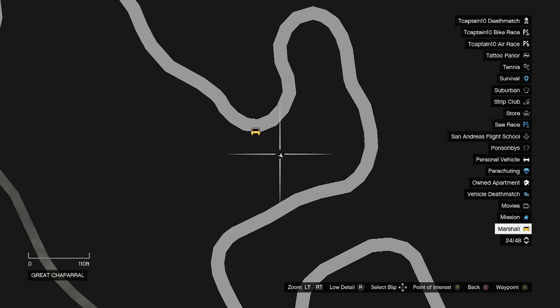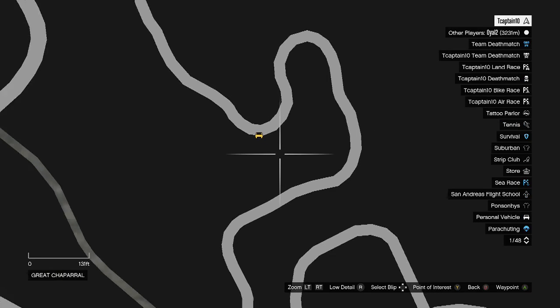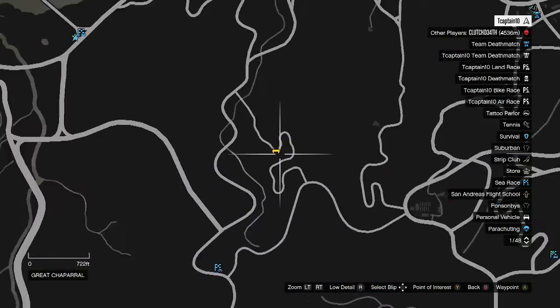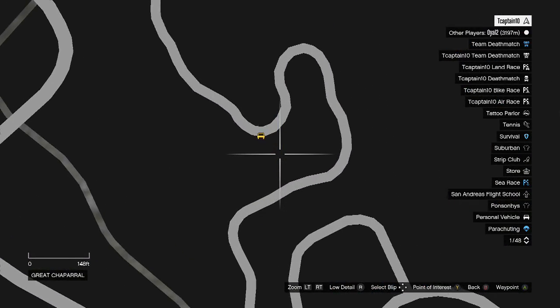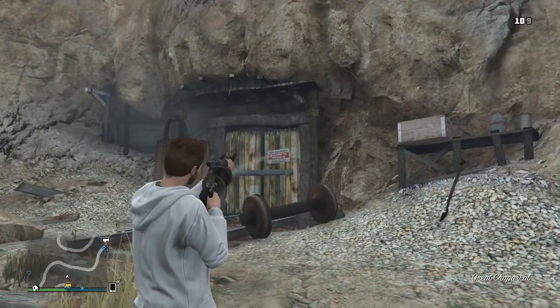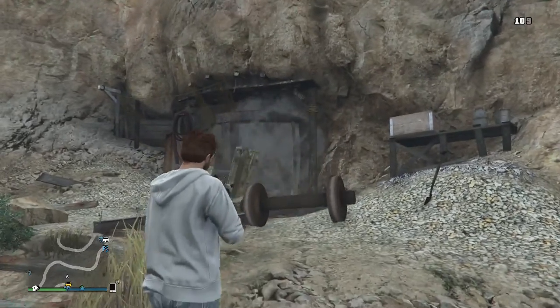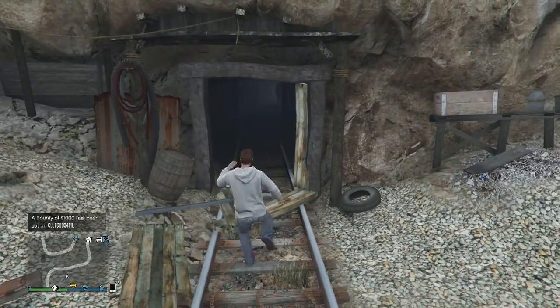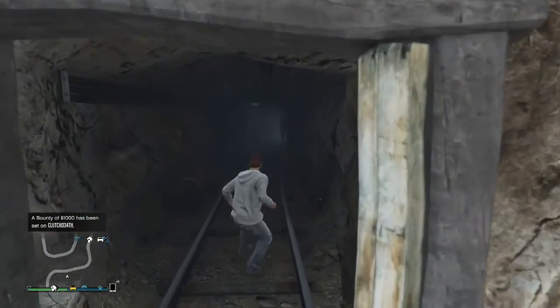Now in the next-gen version, I'm not sure if this has to do with some campaign mystery, but I'm not completely sure because there's a dead body inside — but this mine is now openable. So all you have to do is blow open the door. There might be a way to just drive into it, which would be easier. You don't have to waste ammo.